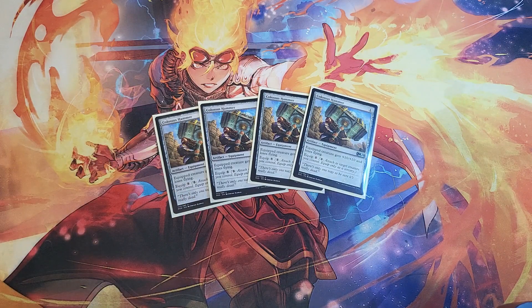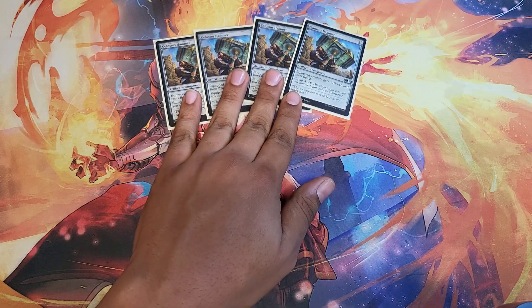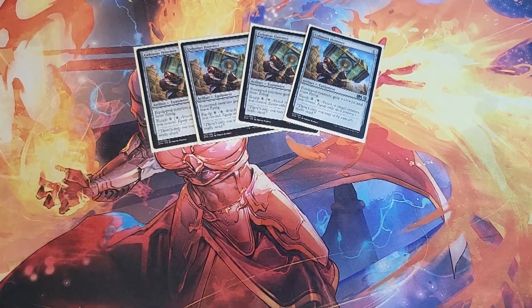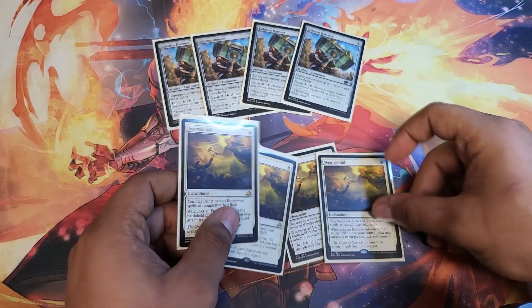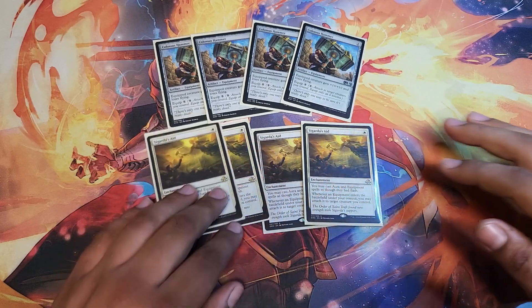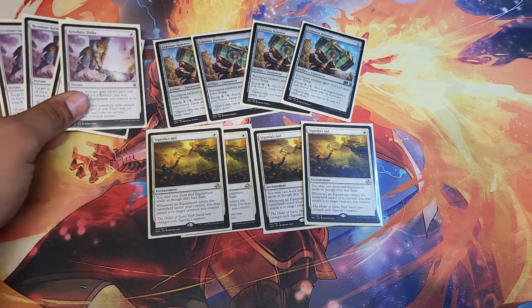Let's start with our main card: Colossus Hammer. It's a one-mana artifact that grants +10/+10 and loses flying. It's amazing, but its equip cost is eight, which makes it basically unplayable — unless we have something like Sigarda's Aid. Sigarda's Aid is a one-mana enchantment that lets you cast artifacts and equipment as though they had flash, and when equipment enters the battlefield under your control, it automatically equips to a creature.